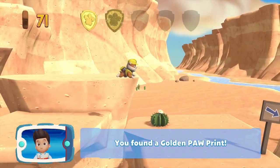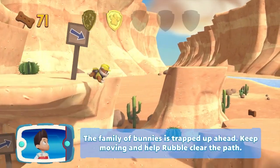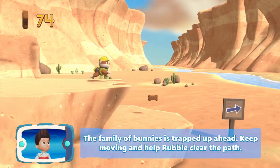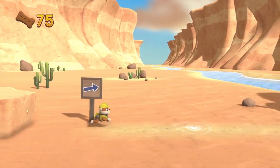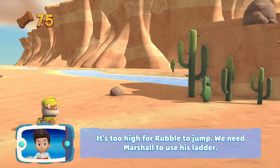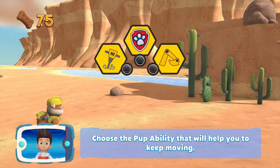You found a golden paw print! The family of bunnies are trapped up ahead! Keep moving and help Rubble clear the path! It's too high for Rubble to jump! We need Marshall to use his ladder! Choose the pupability that will help you to keep moving!